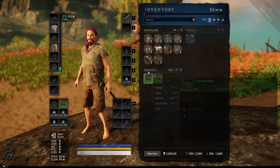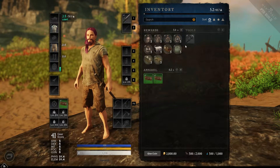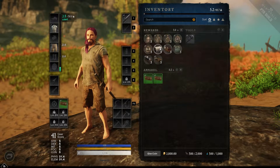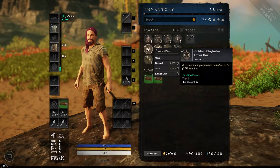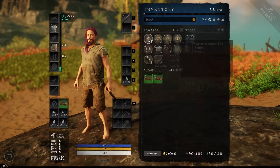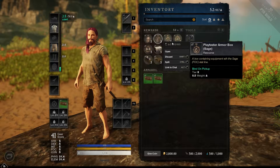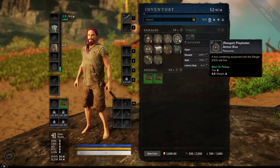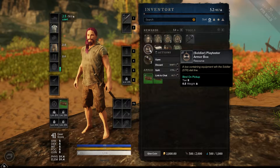First things first, let us open up the Reward. Let's see what we got here. Gem Bag, Consumables Box, Toolbox, Soldier, Sentry, Sage, Scholar, Ranger. So let us go for Soldier.